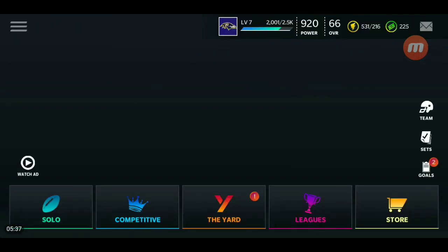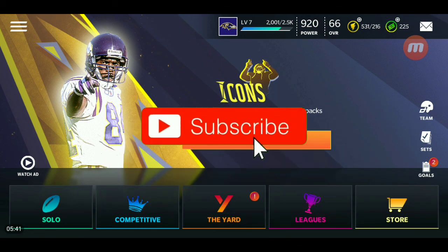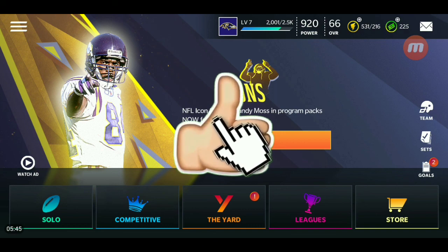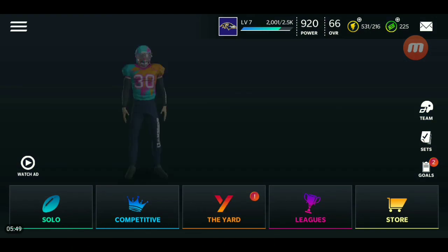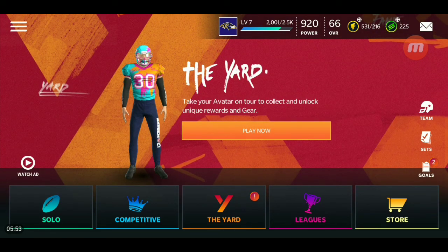That concludes the video guys — that is how you make coins off the new Icon promo in Madden Mobile. Now if you're new, hit that subscribe button, like this video, and press notification to get notified for our uploads. If you guys want daily NBA Live Mobile and daily Madden Mobile 21 content, make sure to hit that subscribe button. Thanks for watching, till next video — it's your boy UltimeZilla, checking in, checking out. Peace out.